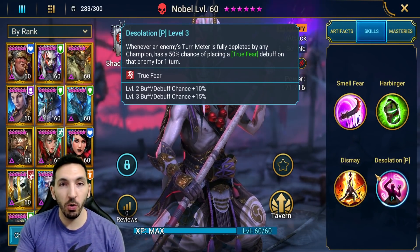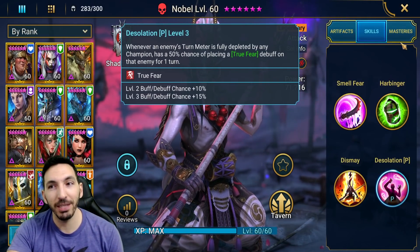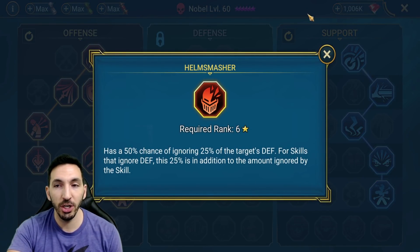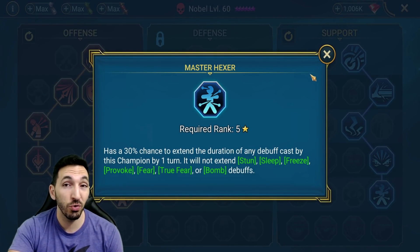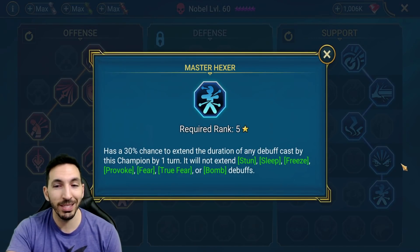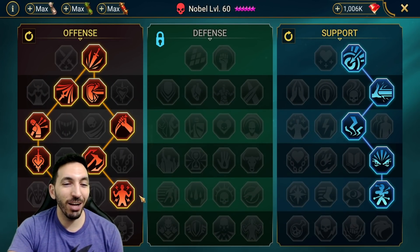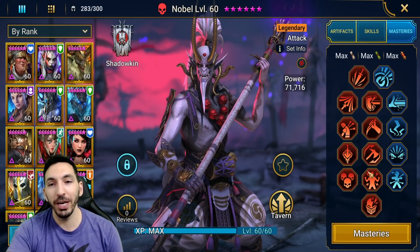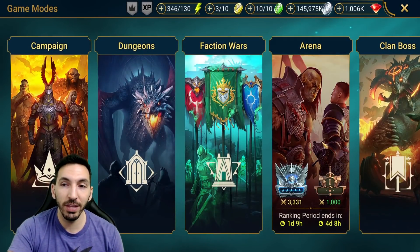Which champions could go well together with this guy? I have one in mind, which is not easy to get. Let's see his masteries. I went Hellsmasher and then the support tree. Master Hexery does nothing — it doesn't extend the duration of True Fear or Fear, so I just had to take one. It was either Sniper or Master Hexer and none of them worked. Hellsmasher and getting all the damaging masteries. Let's go test him out in the arena with the setup I have in mind.